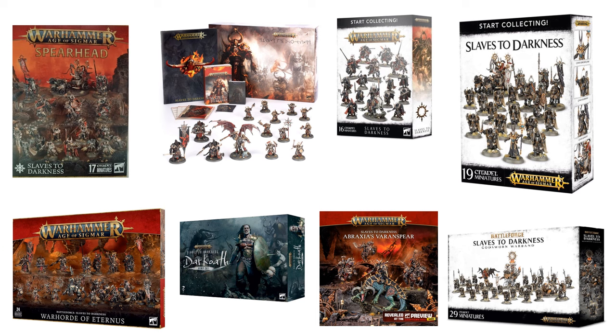The other box you can pretty easily get your hands on is the previous Battle Force, the Warhorde of Eternus. This is a fantastic box. You get your Warriors, your Knights, your Chosen — which are one of the best war scrolls in the army — a unit of Theradons, as well as Eternus, who can also just be built as a Chaos Lord on a horse.